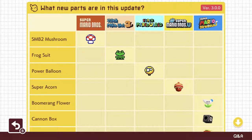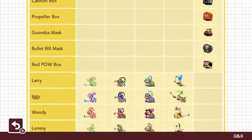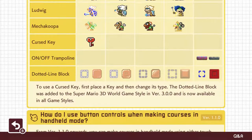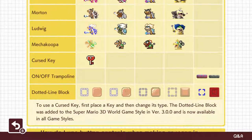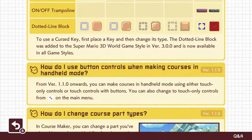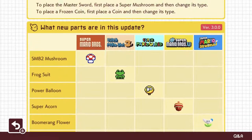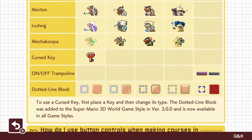What new parts are in this update? Super Mario Bros — the SMB2 Mushroom, Frog Suit, Power Balloon, Super Acorn, Boomerang Flower, Cannon Box, Repeller Box, Goomba Mask, Bullet Bill Mask, Red Power Block. We've also got the Koopalings, Mecha Koopas, the Cursed Key, the On-Off Trampoline, and the Dotted Line Block, which was already available in everything except 3D World but now available in all game styles. There's one new power-up in each style, a bunch of other stuff in 3D World, and the Koopalings. Let's try a couple things out.